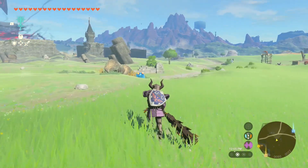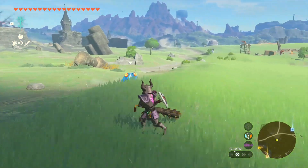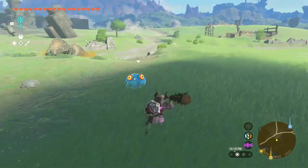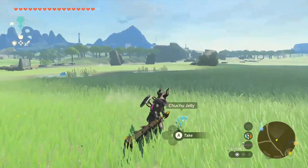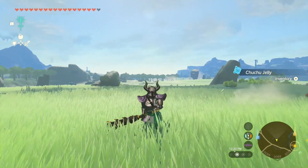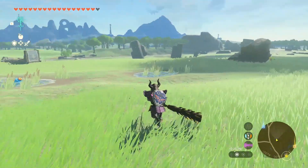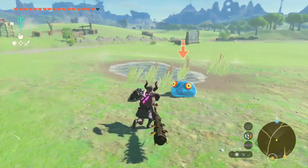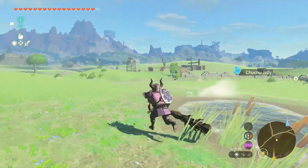When you try to throw the Master Sword it has a beam attack, and I do have a video on how to use the Master Sword as well. You can see right here — when I'm using the Gloom Club, my hearts go away. So make sure you're very, very careful.